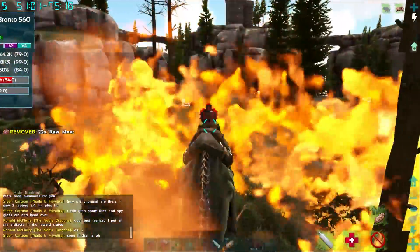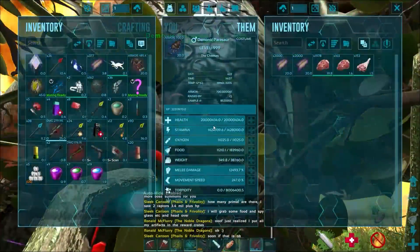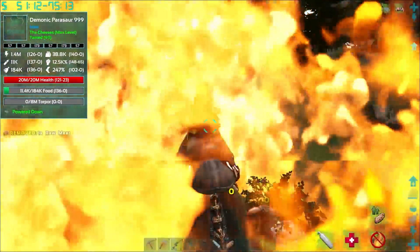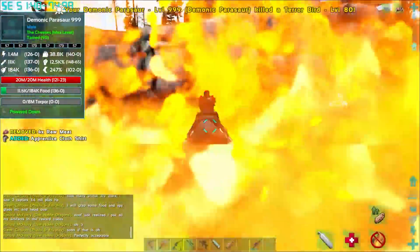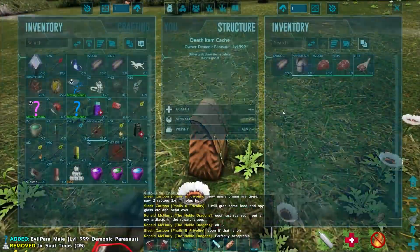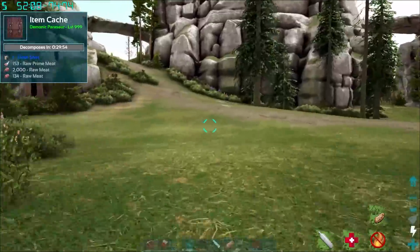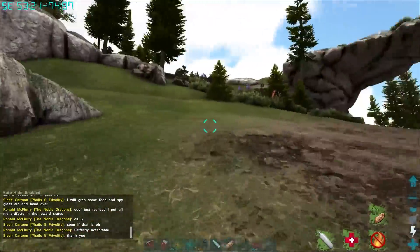I have no idea what's going on with these flames - it's super annoying, I can't see what's going on. All right, that's better. Let's get back up to base. I'm gonna make another one of those Celestial Indoms because we're gonna need the souls anyway for the next tier of bosses, the Chaoses.